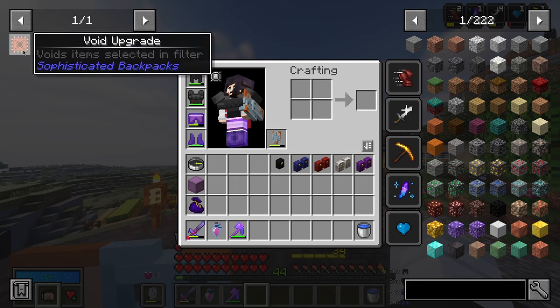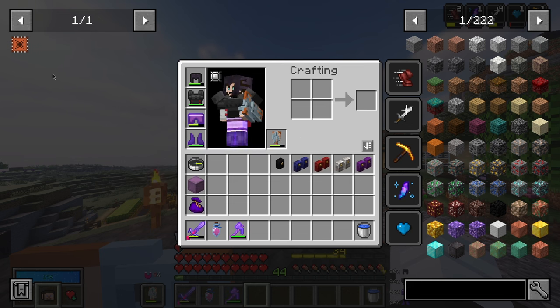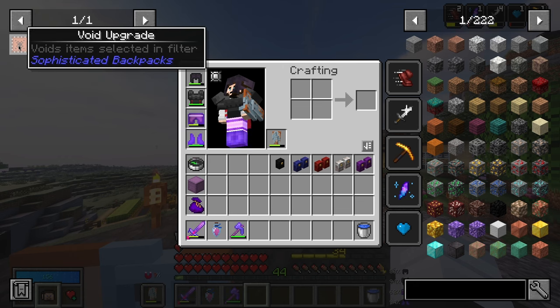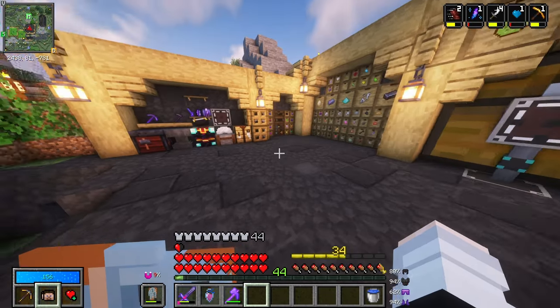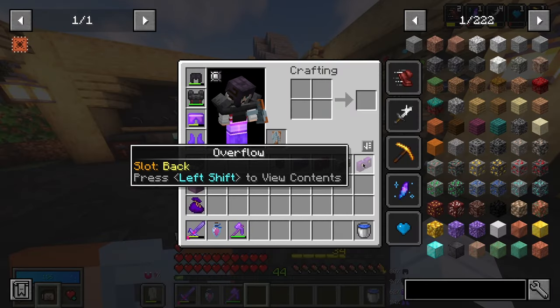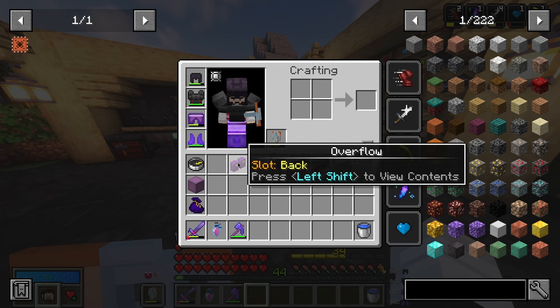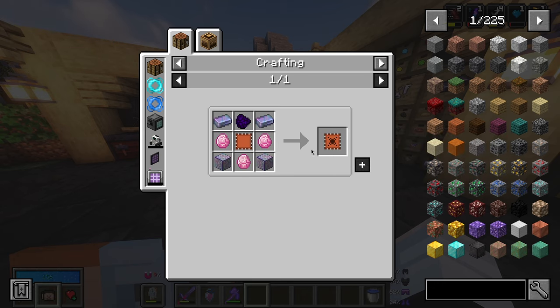I was given the suggestion that I could use void upgrades to further improve my setup, especially with my overflow chest, which is a great idea — apparently it says 'void items selected in filter,' which is really cool. It is a bit on the expensive side, so I'm not going to make it just yet, but I did want to point it out because I appreciate all the feedback I get. The main reason this setup wasn't working properly was because the overflow chest was up here picking up everything else. But thank you very much for the suggestion.